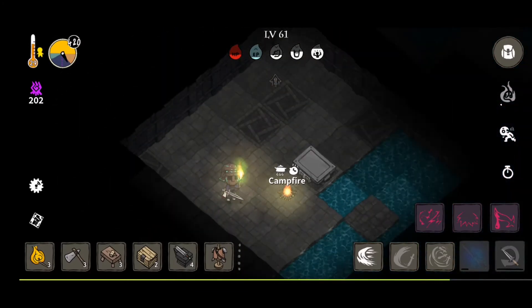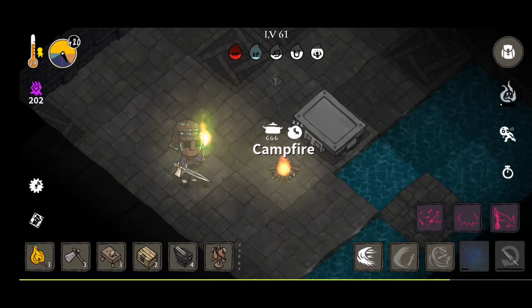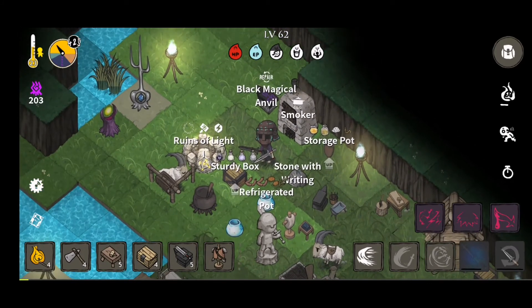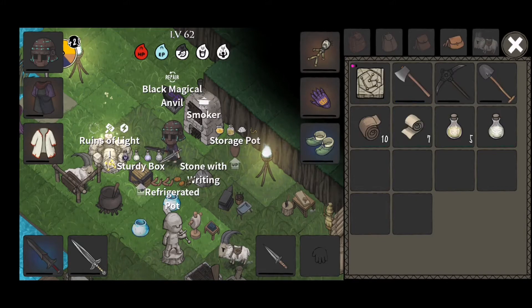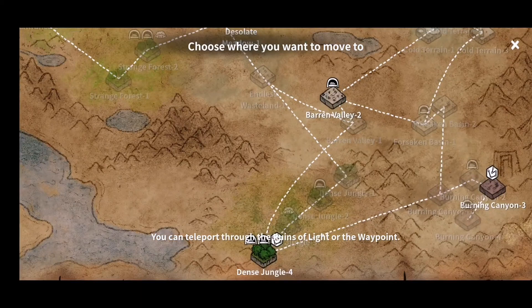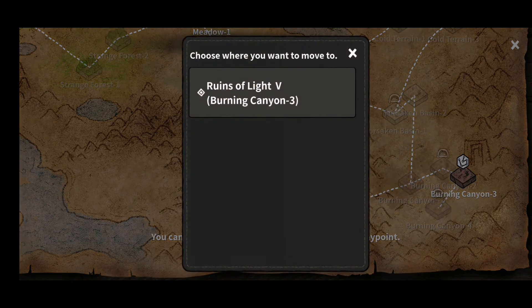Anyway, I'm gonna head on over to the Ancient Mithril Forge now and see what exactly the Dark Relic actually does. I actually went back to my base to restock on everything. I got my 4 fragments, plenty of food because this might be a long trip, and plenty of healing because I'm not sure what to expect. The enemies will definitely be harder since it's a new area that requires beating plenty of hard bosses to access, so there's no way the enemies are easier, right?